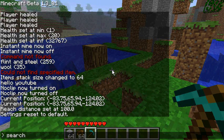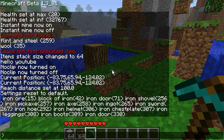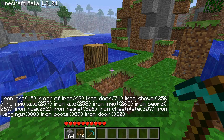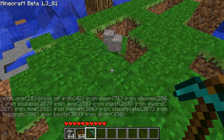'Search' lets you search for items if you don't know the name. For example, if you type 'iron' it shows all items with iron in the name, along with the name and ID. So you could then give yourself 'iron ore' or just the numeric ID 15.